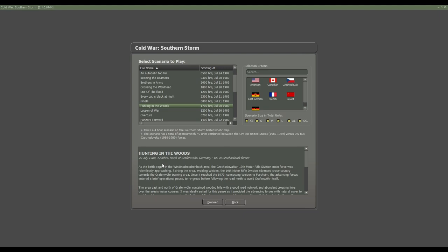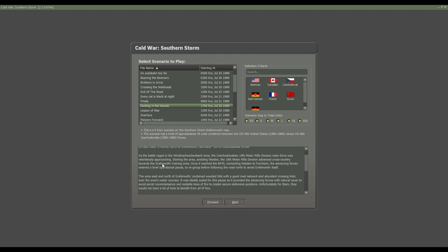20th of July 1989. As the battle rages in the Windy Shimbashan area, the Czechoslovakian 19th Motor Rifle Division's main force was relentlessly approaching. Skirting the area and avoiding Weiden, the 19th Motor Rifle Division advanced cross-country towards the Grafenhoen training area. Once it reached the B-47 connecting Weiden to Vorheim, the advancing forces entered a brief operational pause to regroup before following the road north to avoid Grafenhoen itself.